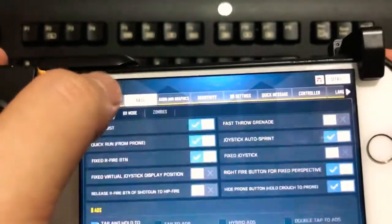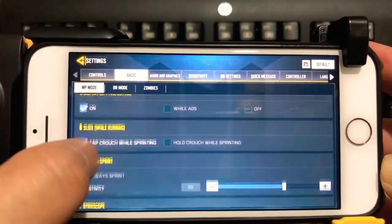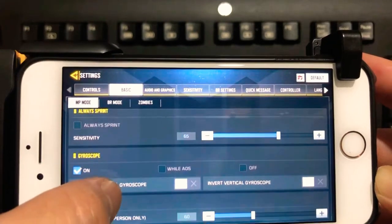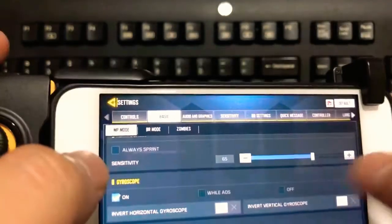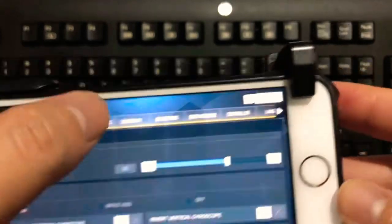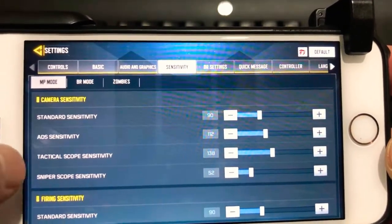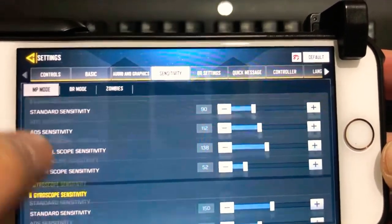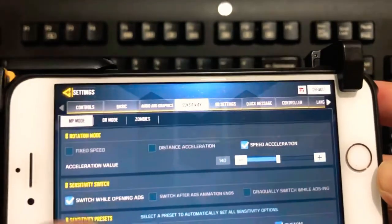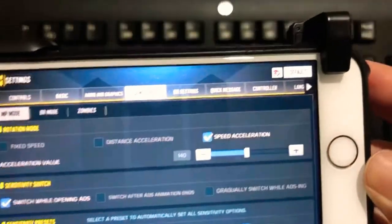Now in the game, I'll give you a quick overview of my settings — you can just pause and take a look. Tap and hold to ADS, display left fire button, tap crouch while sprinting to slide, always sprint is actually off, and I have gyroscope on. Because even though this feels like a mouse on the touchscreen, it's still easier with the gyroscope for me. I don't play BR, so I don't have that set up — it's kind of annoying that you have to have three different setups. I have speed acceleration on.